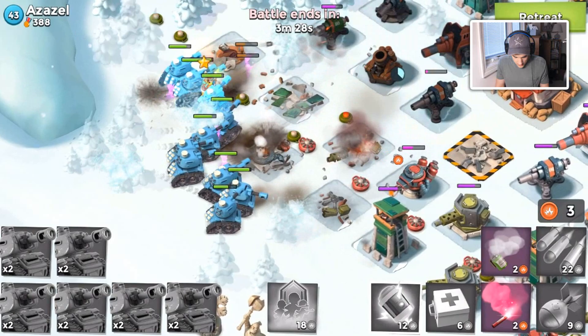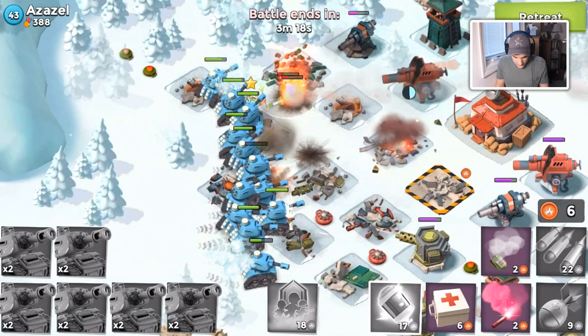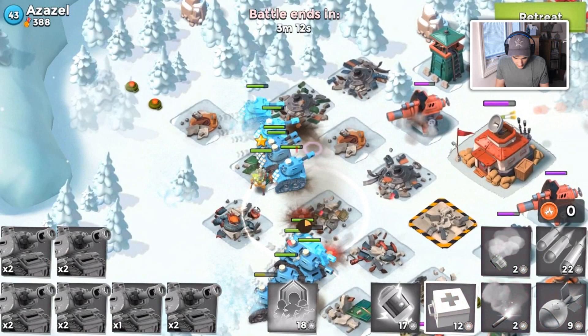Drop a shock on the cannons — riflemen helping just a little bit, that's all we need. Take down one more defense, drop a new shock. That boom mine will probably one-shot one of my tanks, which is gonna hurt. Oh, it was very close — very weird.